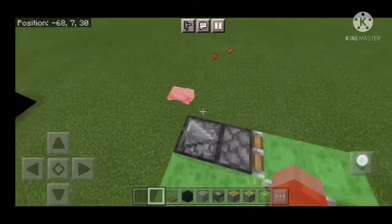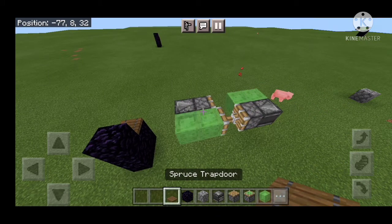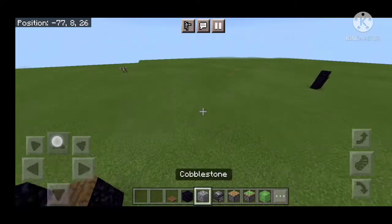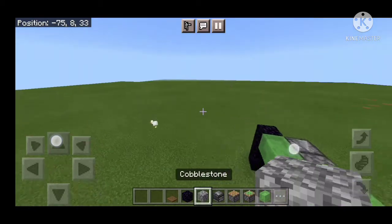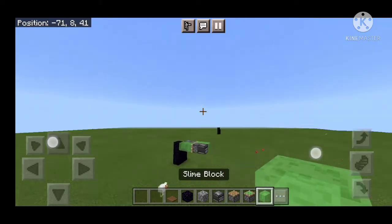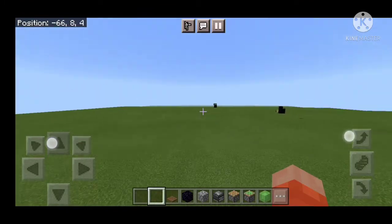All the stuff you need is a trapdoor of your choice — not iron doors. You also need buttons or levers, and obsidian or you could use a furnace. You need a removable block of your choice like cobblestone, an observer, a piston, a sticky piston, and a slime block. That's all you're gonna need, plus some flat space.